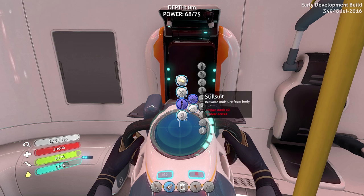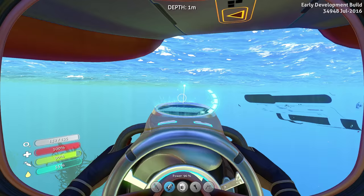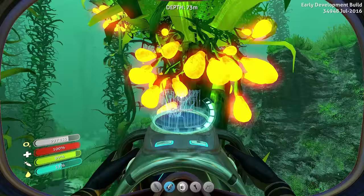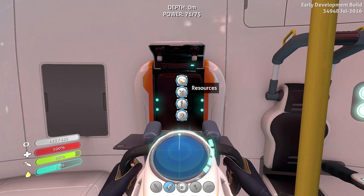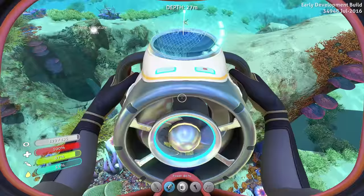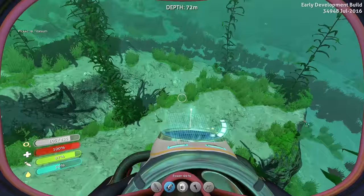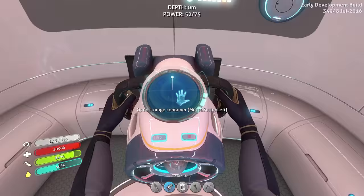Titanium ingot, which is going to be a bunch of titanium — no big deal. And a power cell, which is two batteries and a silicone rubber. So I need five Creepvine seed clusters first. I have two batteries but I should make more anyway. I got a stalker after my ass for nothing just getting copper. Perfect. One more seed cluster — I almost said Seamoth cluster, that'd be a weird item. Power cell — perfect. Let me see if I have ten titanium.